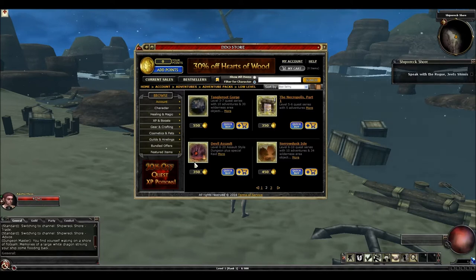Devil's Assault is a pack that I would recommend for a few reasons. The XP is pretty normal. With this pack you get Devil's Assault, which is kind of a defensive quest where you stay in one room and face waves of enemies, and you also get the Chronoscope Raid. Devil's Assault is excellent for farming Tokens of the Twelve if you're going to TR from level 20 down to one to get heroic past lives. The Chronoscope Raid is great — it's outdated loot-wise but still a pretty good XP run and one of the best designed raids in the game.